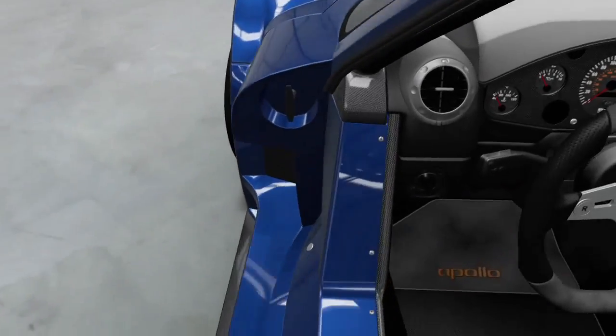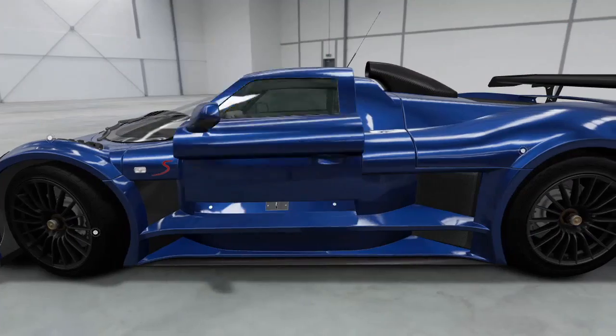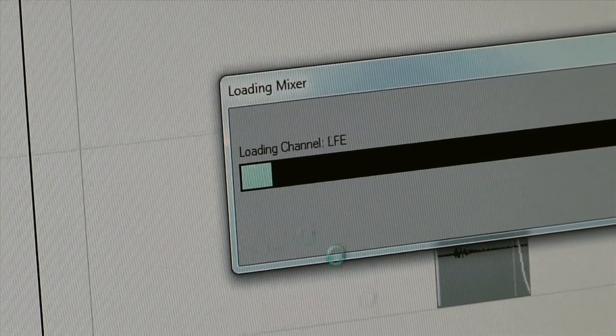We think of the Auto Vista Experience cars almost as a level to explore. You can go in there, open the doors, lift the hood. So we have to capture the gauge sweeps, the light beeps, all that stuff that happens in the car when you first key it up, to a much higher level of detail.